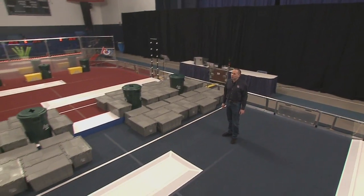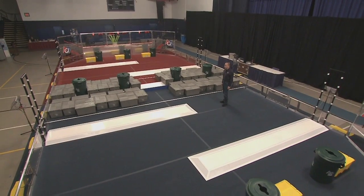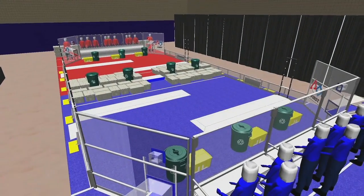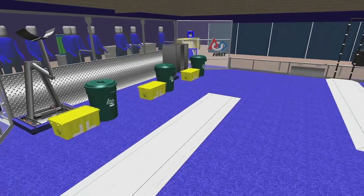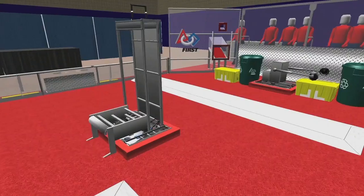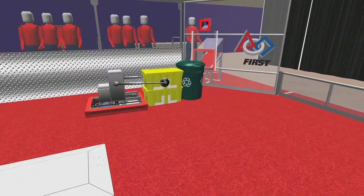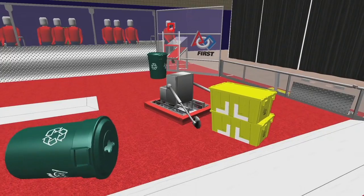The field and alliance stations are stocked with three types of game pieces: totes, recycling containers, and pool noodles, which we call litter. Yellow totes have reflective tape, which makes robot vision significantly easier. Robots start anywhere on their side of the field, but not in the landfill zone or auto zone. During the 15-second autonomous period at the start of each match, robots use pre-programmed instructions to move themselves, yellow totes, and recycling containers into the auto zone. Bonus points are awarded for stacking the yellow totes.